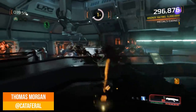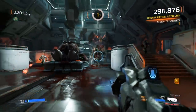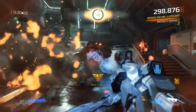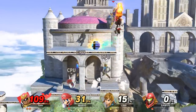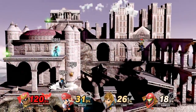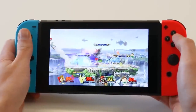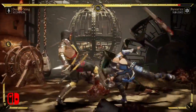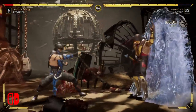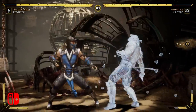Imagine if we could see how Switch's internals are used by developers to get the best results in games. From Doom to Mario Odyssey, from Hellblade to Smash Bros Ultimate, there's an incredible variety of ways to get that Tegra X1 chipset to sing. No game uses it in exactly the same way, and so it'd be fascinating to see how each uses the CPU and GPU in tandem. Well, a recent breakthrough in the Switch modding community makes this totally possible right now.